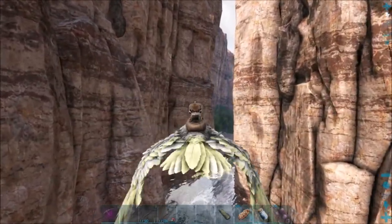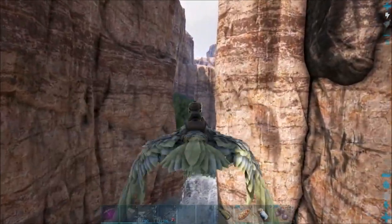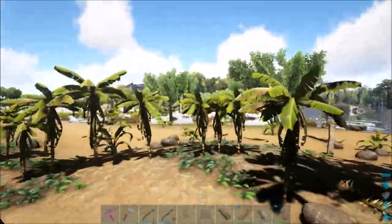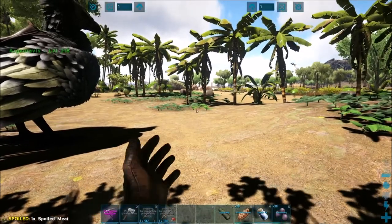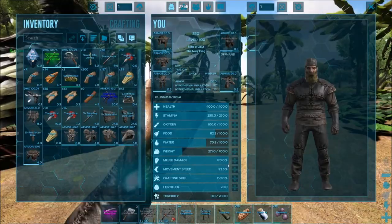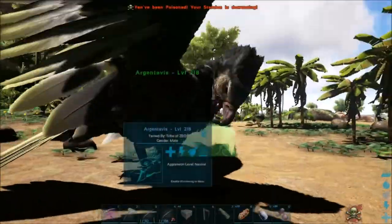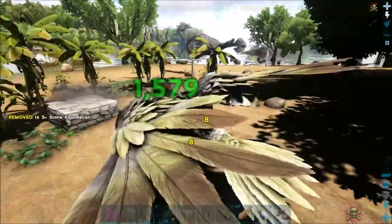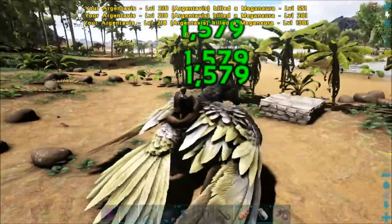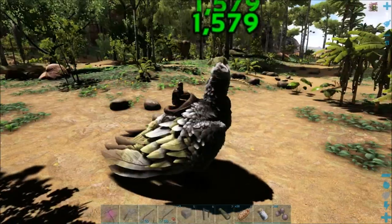I need that sweet sweet cementing paste and I need to kill all the bugs in the world. So I found a 145 frog over there, which I think is probably about as good as I can get, so I'll go ahead and start putting down all this stuff so I can tame it. There is a ton of dangerous stuff around — bugs already everywhere attacking me, and there's a baryonyx right over there that I'm worried about coming up and attacking.